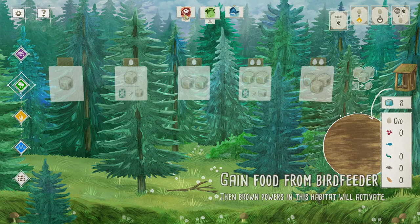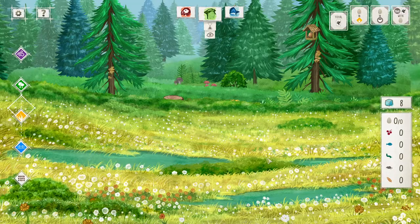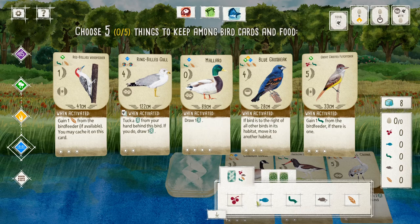It looks like this is the start of the game. At the beginning of the game you have five different food down here, one of each type: berries, fish, grubs and worms, mice, and seeds. There's also five birds to pick from. You can keep a total of five things, so you can keep five birds and no food, or no birds and five food. The golden spot is maybe two of one and three of another.